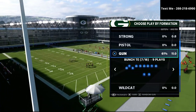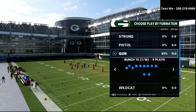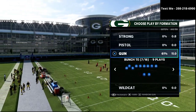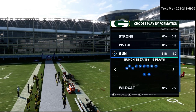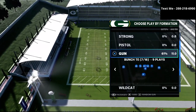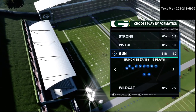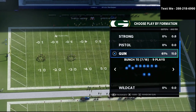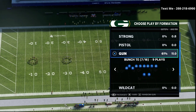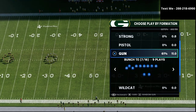We're talking about the bunch tight end, and if you want my entire gun bunch tight end offensive guide you can get it in the description for just $15. It covers the bunch tight end, the bunch, and the trips tight end offset — three very powerful formations from the New York Jets offensive playbook.